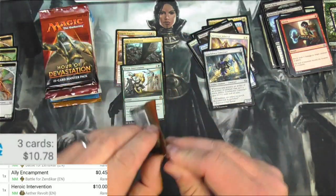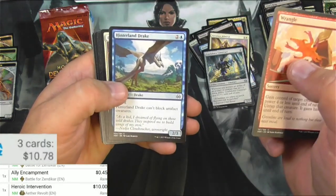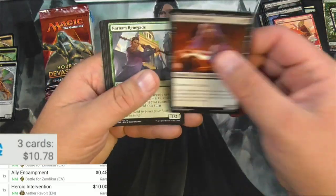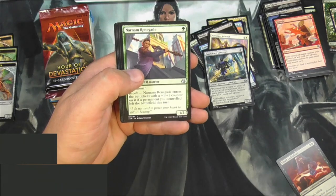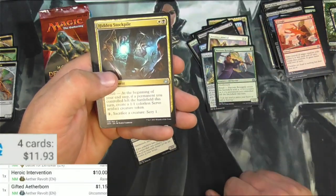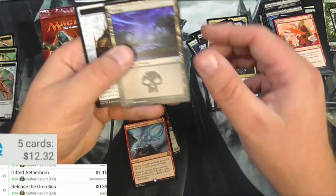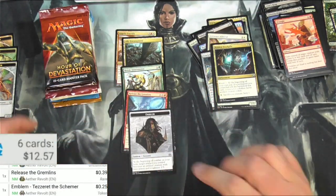Next pack of AR. Wrangle it up. Tampering. Negate. Gifted Aetherborn — we're going to scan this and see if it's even 90 cents at this point. It's not a Mystery Booster card, it's not a Jumpstart card, it's an Aether Revolt. It's a buck 15. A Narnam Renegade. Hidden Stockpile. Release the Gremlins — destroy some artifacts and create some Gremlins. That's 39 cents. We've got a Tezzeret Emblem — it's an emblem for a mythic. It's 25 cents.